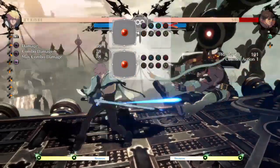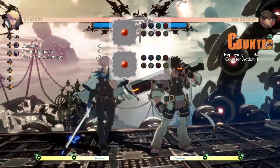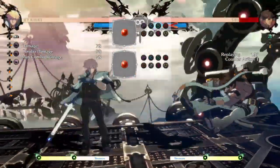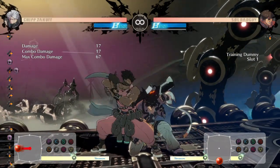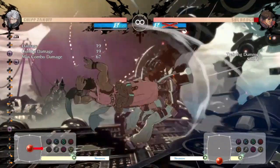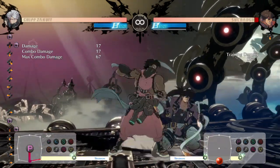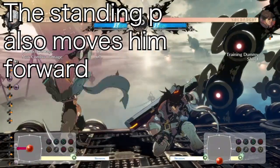One last tip: experiment with your characters because characters also have their own special and unique ways of getting tick throws. For example, Chipp's standing punch actually whiffs on some crouching opponents, but it's extremely quick — so what you can do is a crouching punch into a standing punch and then go for a grab, because the standing punch animation is so quick that you're able to recover and immediately go for a grab.